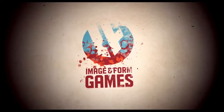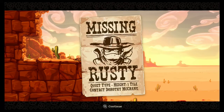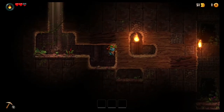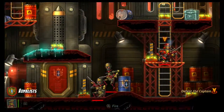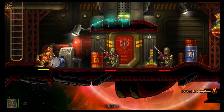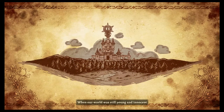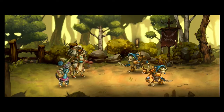Over the last decade, developer Image and Form has been turning out innovative and fun spins on familiar genres through their SteamWorld series. Taking place on a world entirely populated by steam-powered robots, SteamWorld Dig and SteamWorld Heist took the templates of a Metroidvania and a turn-based strategy game, respectively, and put them through a steampunky filter. The resulting games were not just fun, but also offered something entirely new to fans of the genres. On top of that, Image and Form's art design has been simply delightful, with brilliant sprite work full of personality and imagination.